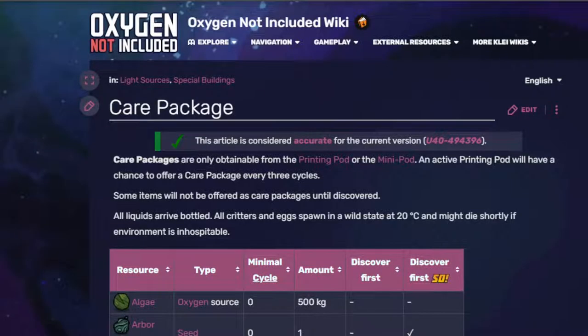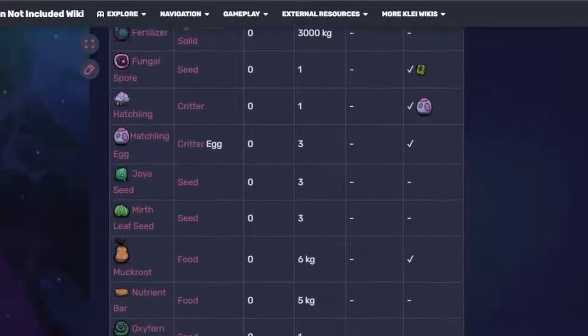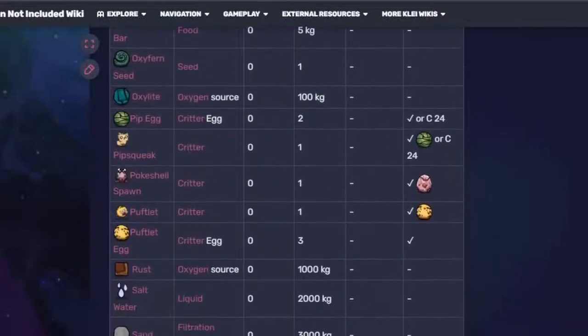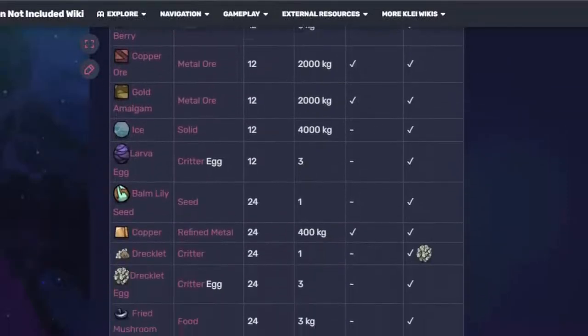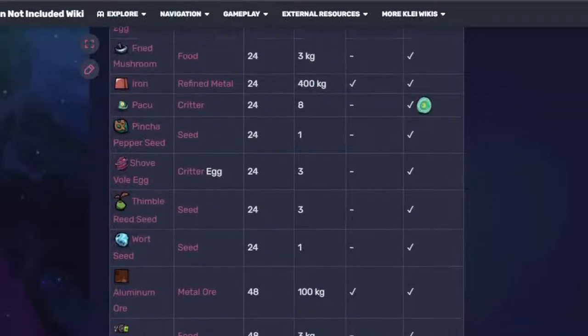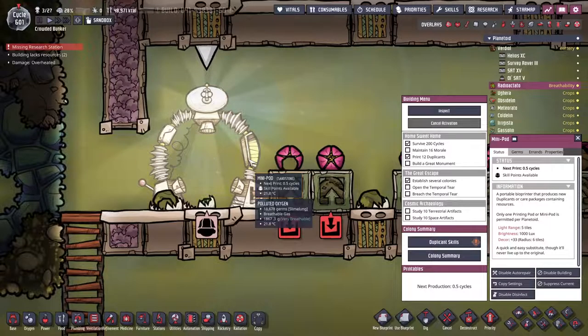Note that many resources have requirements in terms of minimum cycles and if already discovered, but this varies between the base game and the Spaced Out DLC. For the complete list, I've included the link to the wiki page in the description. In the Spaced Out DLC, there are many printing pods that can be placed at one per planetoid. These give the same functionality as the main printing pod, and a dupe or care package print can be taken at any one of these.